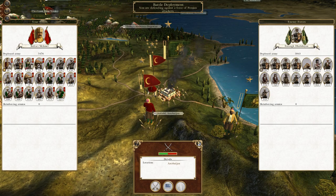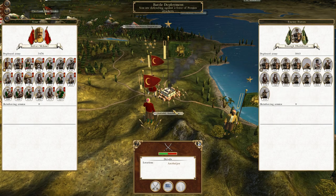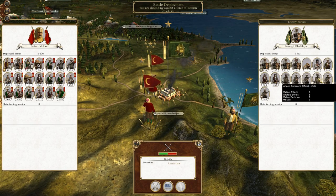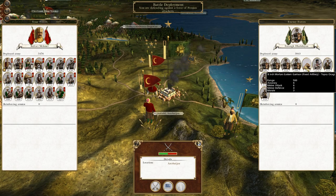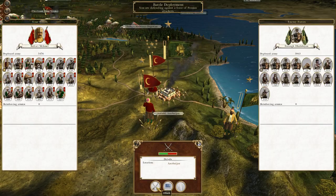So without further ado, we are being attacked by the garrison at Ardabel, but I think I'm probably going to go on the offensive. Mainly because their infantry core is exceptionally weak and we've got lots of guys with swords who are going to chop into bits. So let's do this.